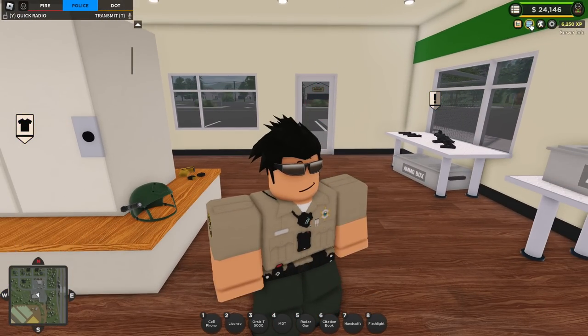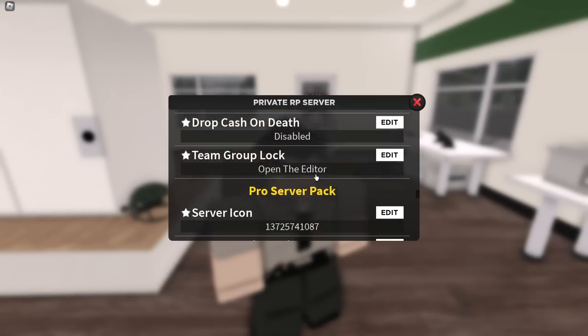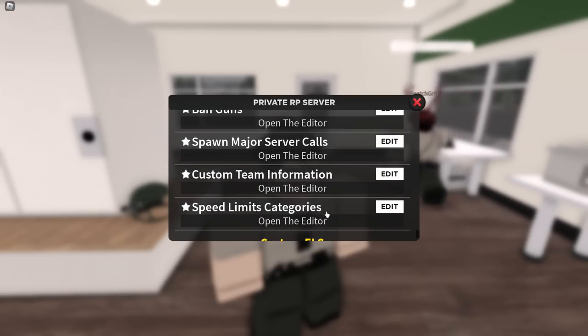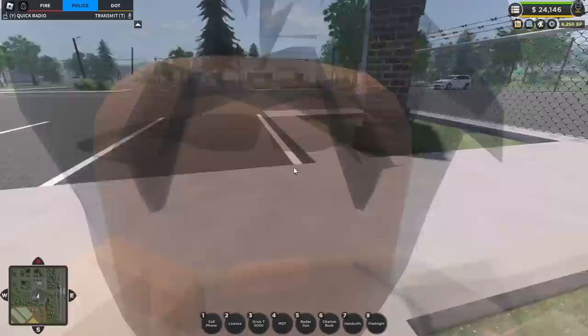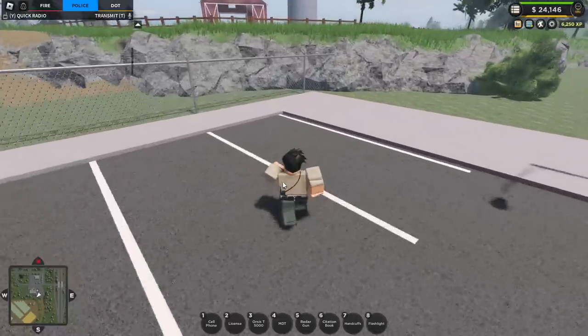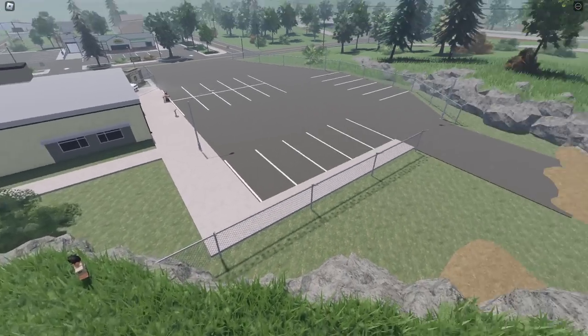They do have Edit Speed Limits. If I go to Private Server Settings, there's a setting for Custom Limits Categories — that's the new one. Manually Reset Speed Limits, level 1 is the lowest. Let's just put 25. Also, they got little cages here, and they added a new little barn over here — I did not even notice that. They got a new little barn area, all caged out. They removed the whole side of the parking lot over there. Very cool — that wasn't even mentioned in the update logs.